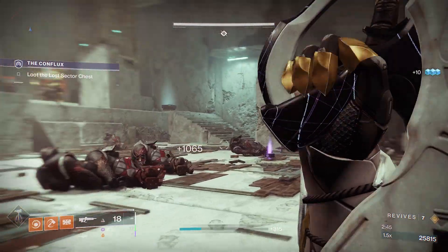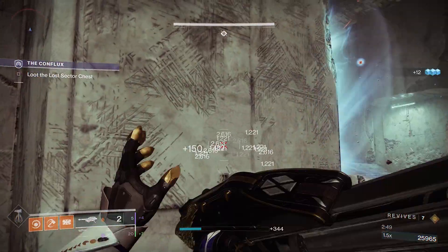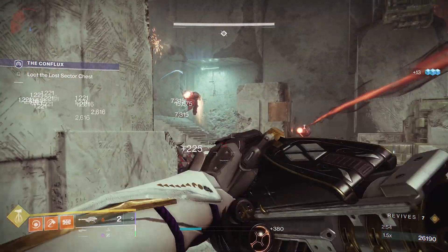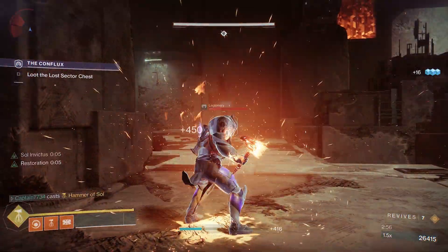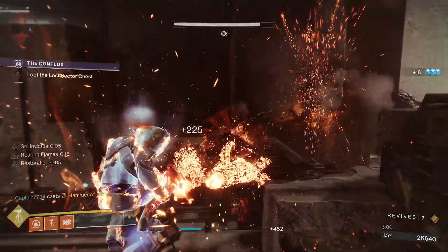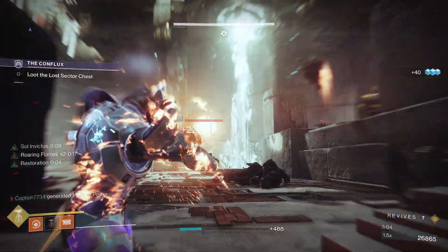Then go back to clearing the adds until the boss spawns in. The boss will always be at the back of the map, so don't worry about it too much. From here, you have two options: kill the boss and open the chest, or if you want to kill everything, lower the boss's health to one bar and then kill the next wave of adds. After killing the Unstoppable, there won't be any more Champions, so you can use your Super or your Heavy to dispose of the boss.